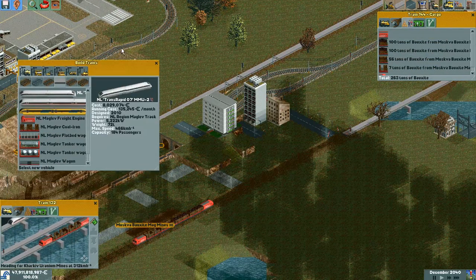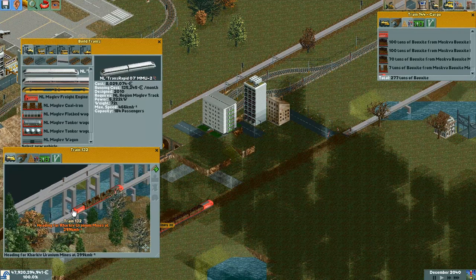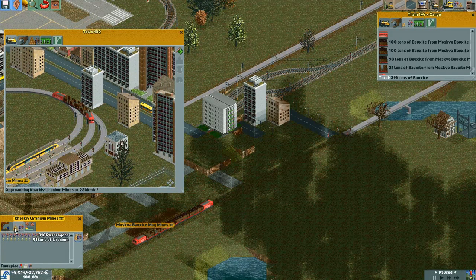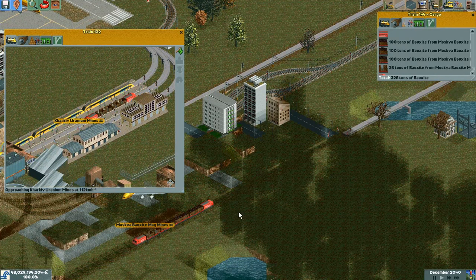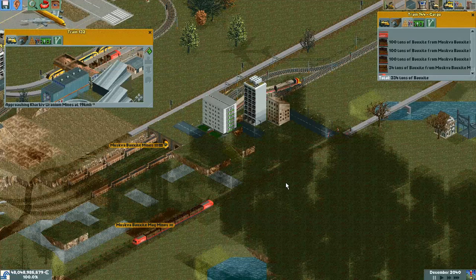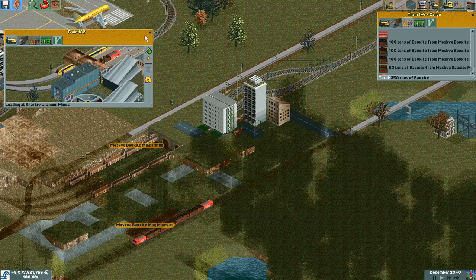But it doesn't have a full load yet. Nope. This guy's heading back. I want to see what percentage the station and industry have once it gets back. Here it comes. Let's check the station — 91 tons. That's not even one full car, damn it. And it's only gone down to 88%. What about the mine? 81. I guess I'll leave it. How many days did it take? 43. That's acceptable. It has to wait quite a while to get that full load, but not too long.